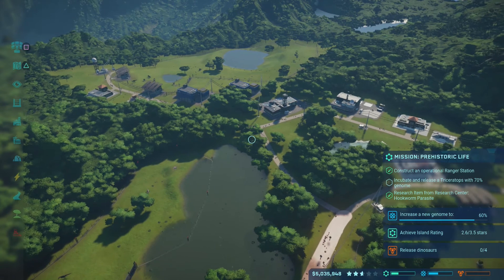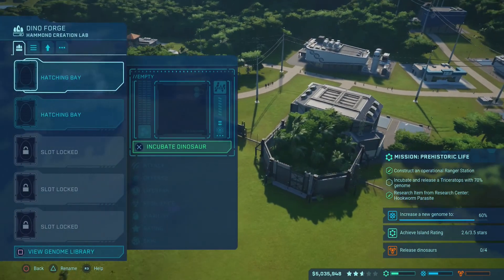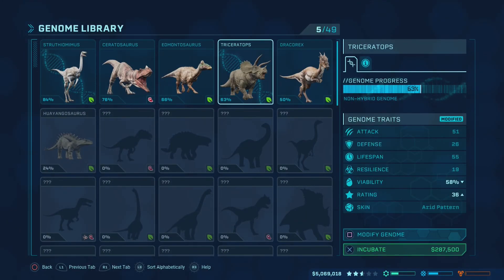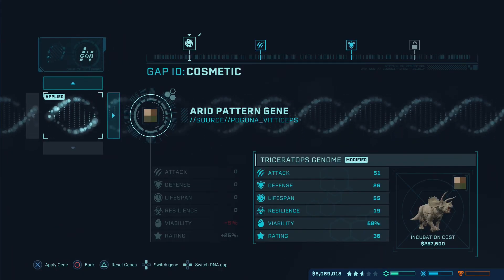Alrighty, so Triceratops with 70% genome is what we're working on right now. Let's see how close we are. We're at 63% genome. We're gonna modify this, make sure that we're not doing anything stupid on this.